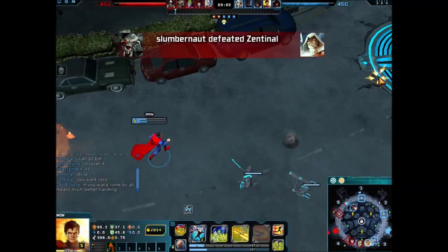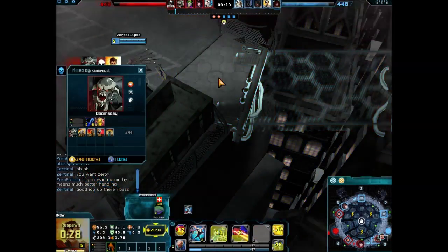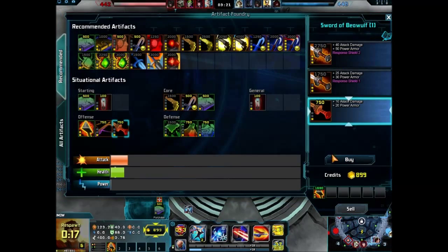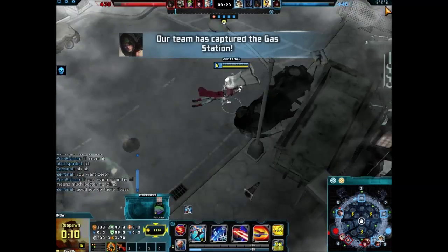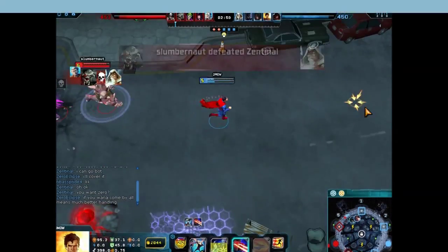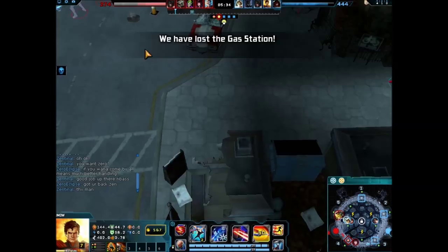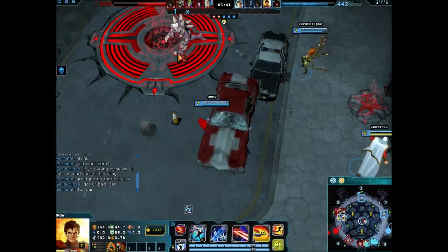One thing I really like about Superman's gameplay is that you can use his skills to approach. Frost Breath and Heat Vision are very versatile. Here I use Frost Breath to slow down Doomsday and then Heat Vision to push him back. Normally you can use Heat Vision to approach the enemy — if you press Heat Vision again after using it, you'll dash to your opponent. So first you push them away and then dash towards them for attack damage, then Frost Breath to slow them so they can't escape.